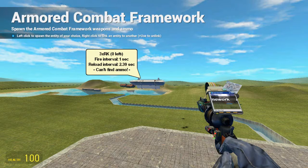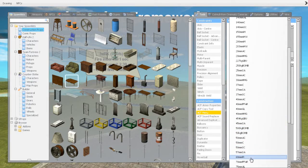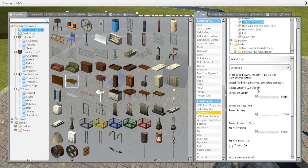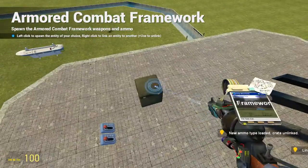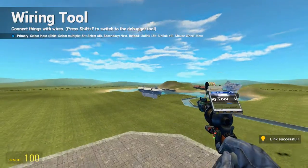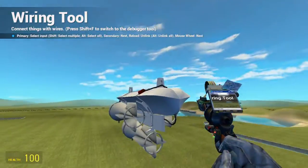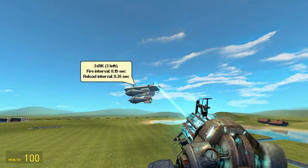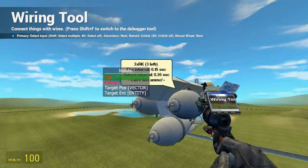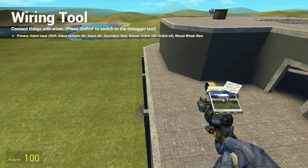These bombs do a lot of damage, but they're also not so easy to hit with. So if you go to the 500-kilo bomb, propellant length is not available — you just drag out the max force you can get and update the ammo. Connect this up. You can drop a bomb and it will explode. You can also wire up detonate.